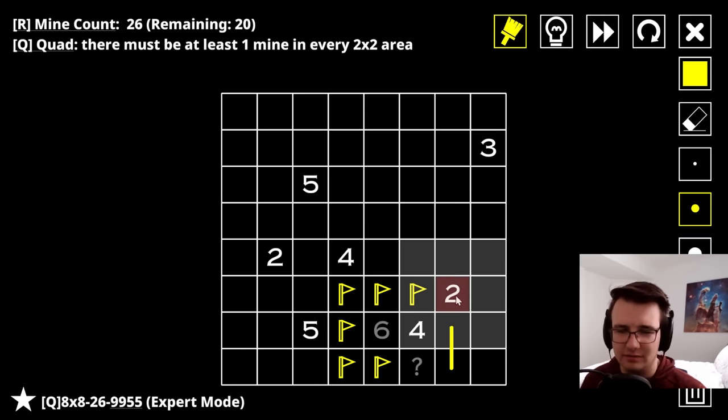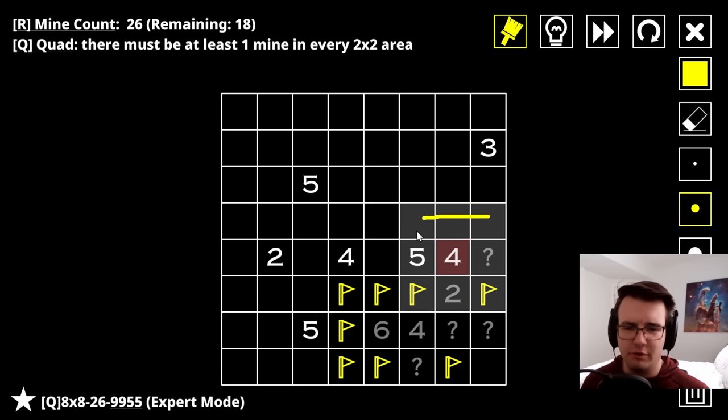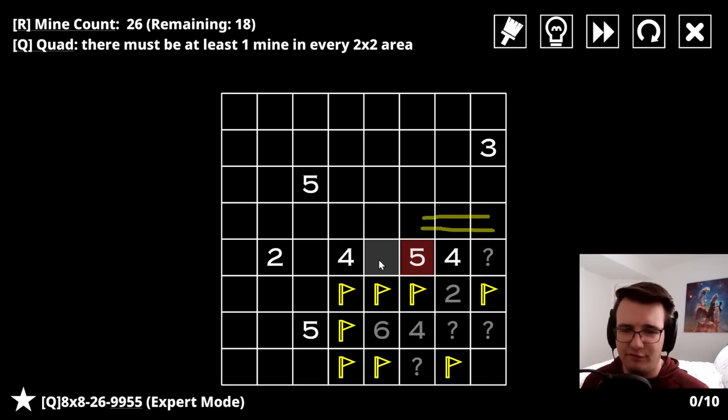Think about this two here - it covers a ton of area. Imagine if this were a mine, then I would have so many two-by-twos - that would be no good. I think the only way to make sure there's no empty two-by-two is to have this be a mine. So mine, and then no other mines. Still got to complete the four, and this four says two out of these three are mines; five says three out of four are mines.